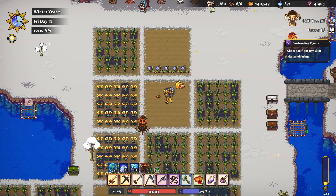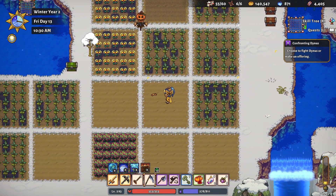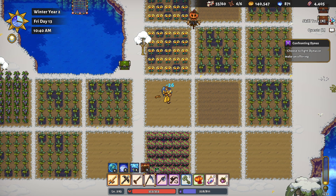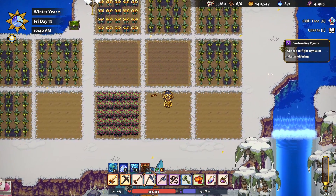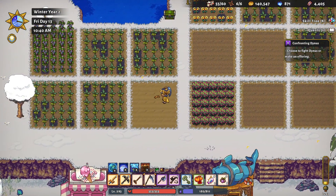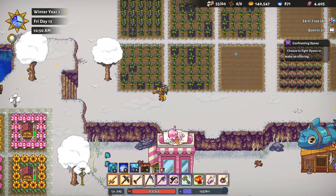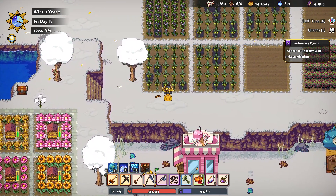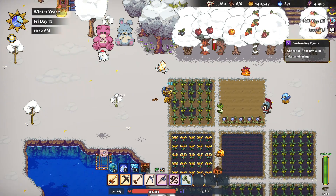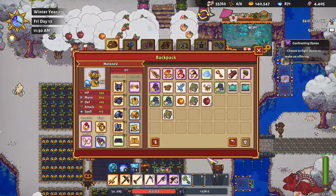So we gotta till all of these spots here. Oh my gosh, Dizite, you almost got hurt — you gotta watch out! And let's get this lined up perfectly. Okay, line up. There we go. Let's go ahead and get all of these crops watered. Well, I am out of mana now but everything is watered.